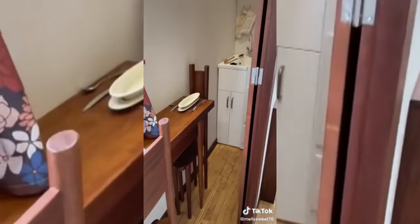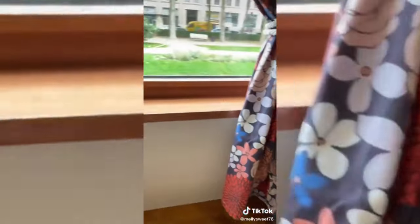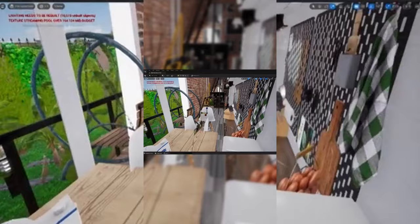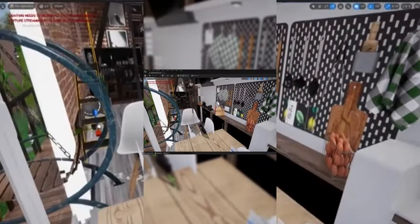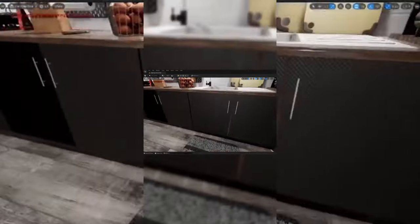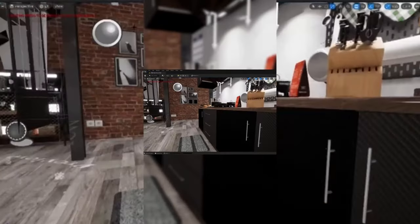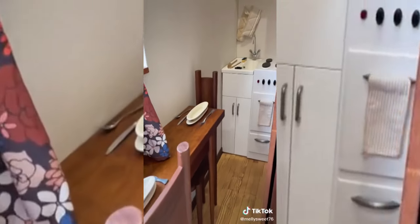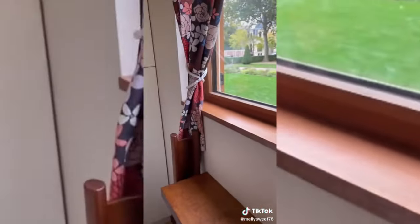Whoever modeled this level did not do a very good job — the kitchen is clearly squished, and I'll teach you how to fix this using Unreal Engine. Here in Unreal Engine we have a squished kitchen, so I'm going to select the scale tool and scale the kitchen back to normal. Now we have a normal looking kitchen — it's that easy. Hopefully the developer can come back in and fix this level because it is clearly broken. Thanks for watching.